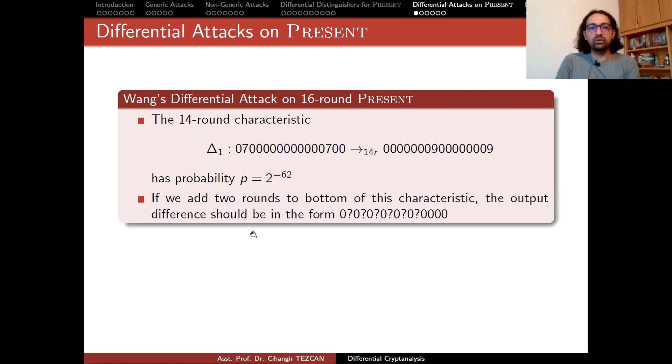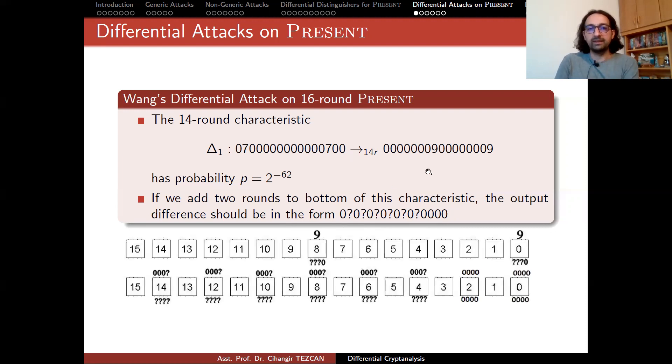Then they add two rounds to the bottom of this 14-round characteristic. By adding this, they look with probability 1 at what would happen if the output is 9 and 9 after 14 rounds of encryption. With probability 1, you just look at these bits and map them to see which S-boxes are going to be activated. With question marks we represent output differences which we don't know, but with zeros we are certain that those four bits are not activated — we definitely know there is no difference there.